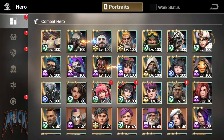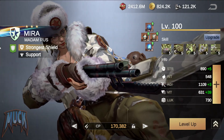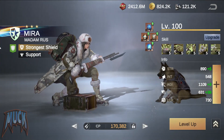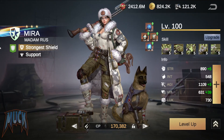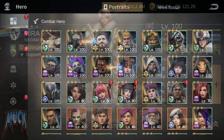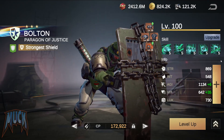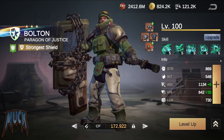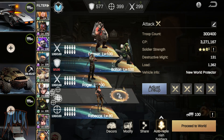I went to S3 again with about 60,000 recruitment points after stacking them for about 4 weeks. I got a good amount of Mira fragments, which allowed me to quickly pull Alisa out of the formation and put Mira in. At the end of S3 I was able to get Bolton to Mystique 1 star, so he replaced Coleman, leaving the formation with Bolton, Mira, Benson, Rogers, and Rebecca.